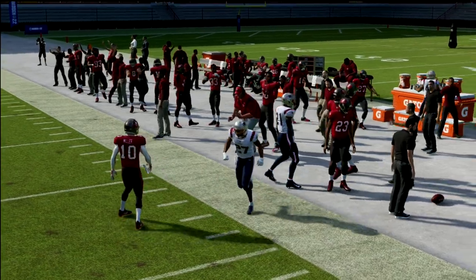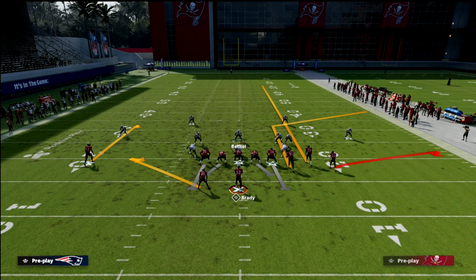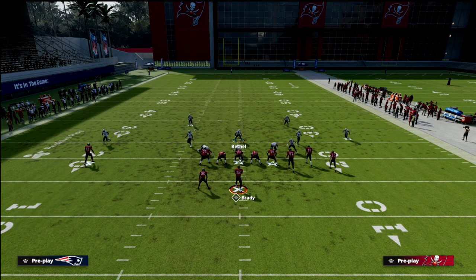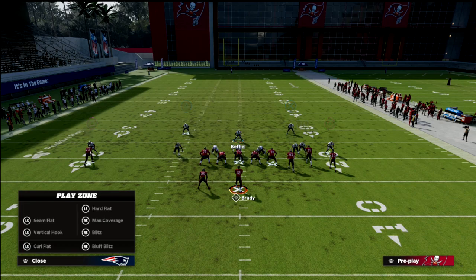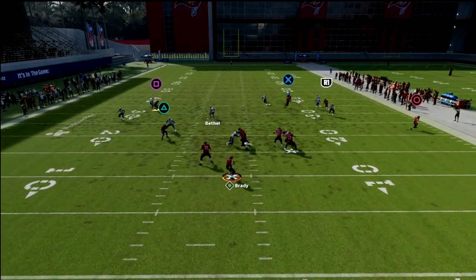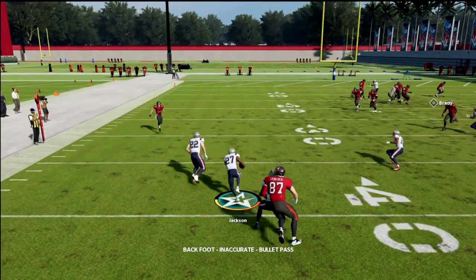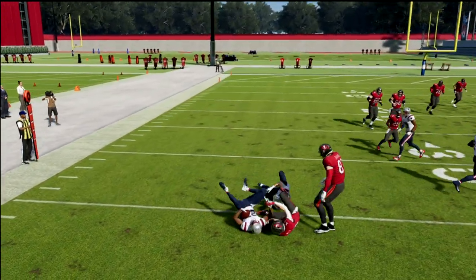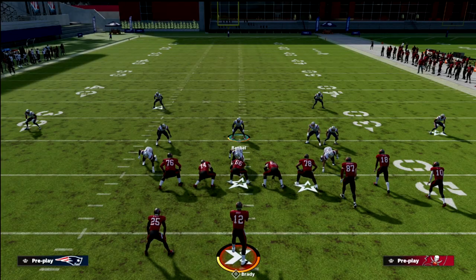Let's say they run a tight end corner flooding combination. You're in this coverage — boom — and what you'll see is the tight end corner gets matched to the sideline. What quarters does, especially against compression sets, is it forces the routes to have to come into the space of your user. They have to throw over the middle of the field.